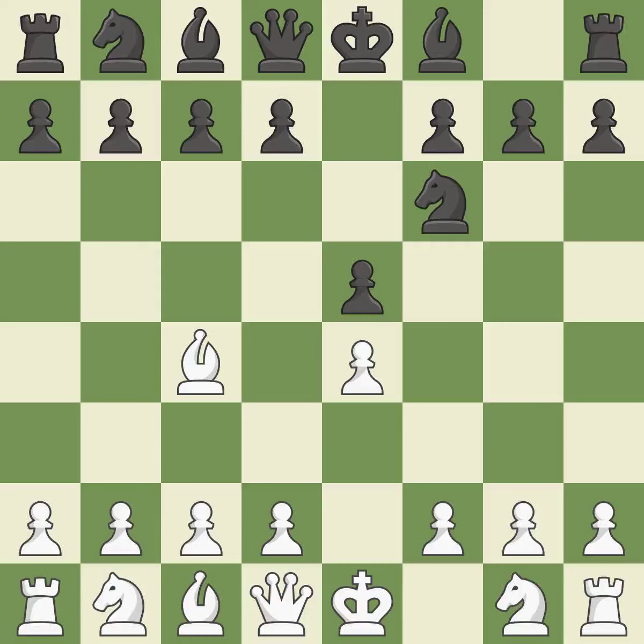Nf6 develops the knight and attacks the undefended e4 pawn — it is best. d3 helps the dark-squared bishop to grow while protecting the e4 pawn and the c4 bishop — it is quite good. c6 controls the d5 and b5 squares, allows the queen to develop on the queenside, and prepares the d5 pawn push — it is best.